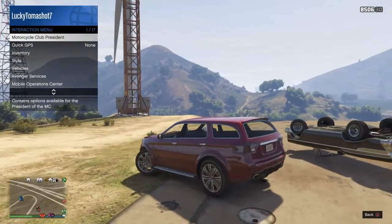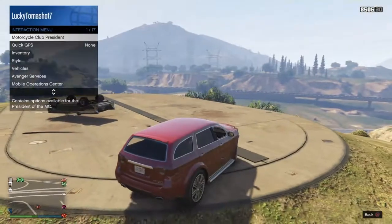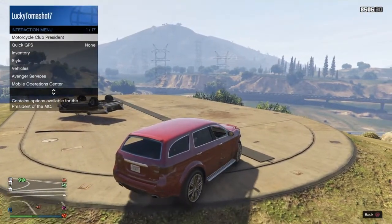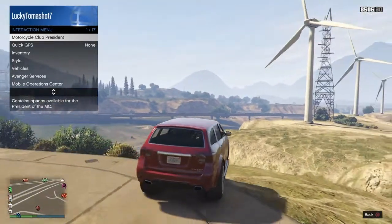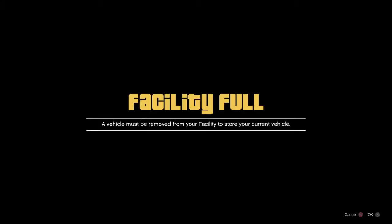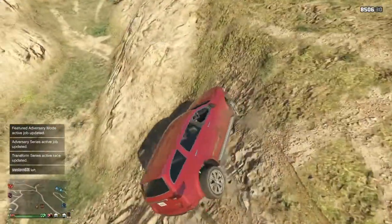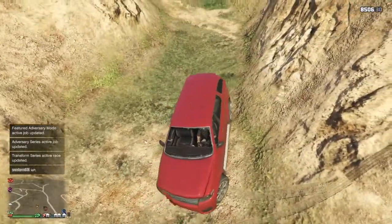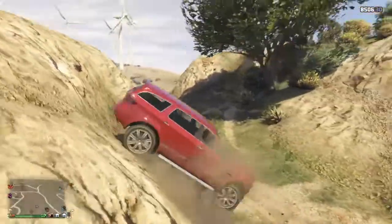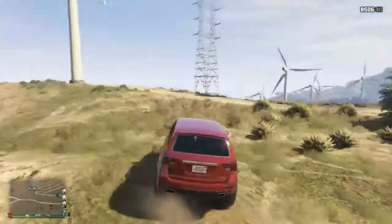Right here is where I get it right — I'm going to slow it down so you can see where I canceled out my menu. I was going a lot slower than all the other tries. There you go. Then just wait a few seconds, hit X to accept it, and as long as it doesn't suck you in — if you're still outside, that's what you want. Now drive on up to your facility and it'll suck you right in without saying 'Facility Full.'